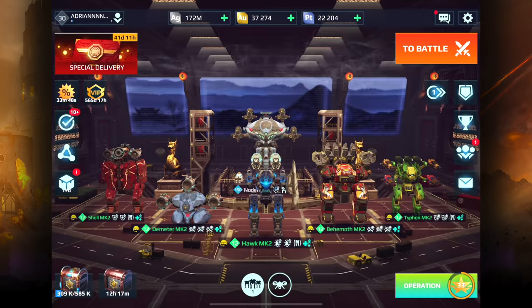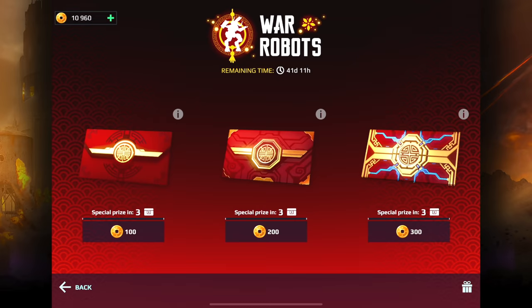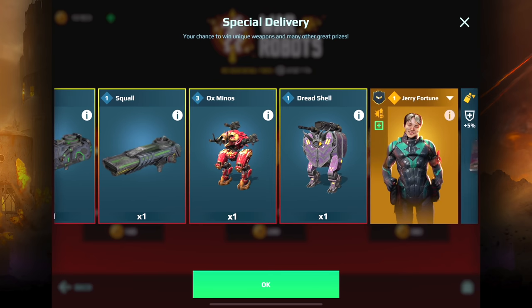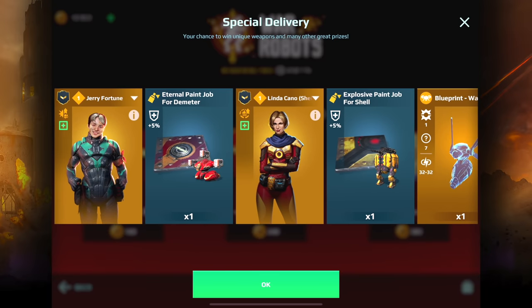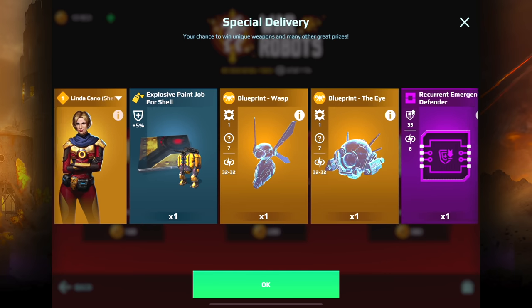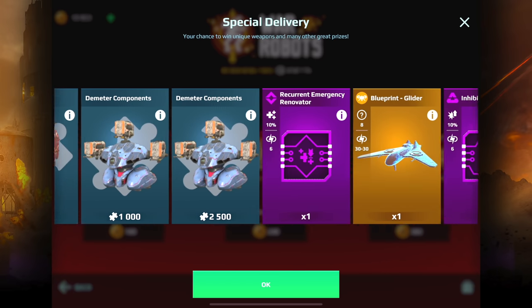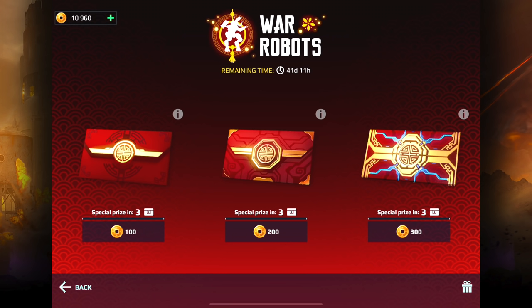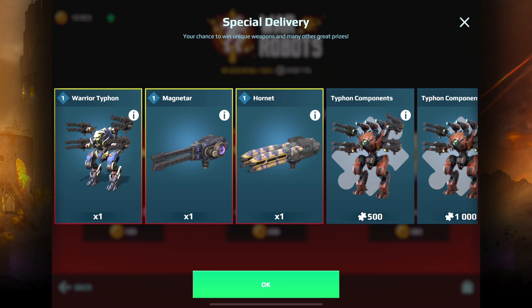Before we get into some gameplay, I actually have coins which I purchased and we have over 10,000. So I'm going to open up these envelopes. In terms of the prizes, I would like to win the Ox Minos, the Dread Shell, the paint job for the Demeter and the shell — I still do not have a paint job for my shell. Drones and microchips are all good. We have some gold. The 200 envelope gave us the Warrior Typhon, which looks really nice.